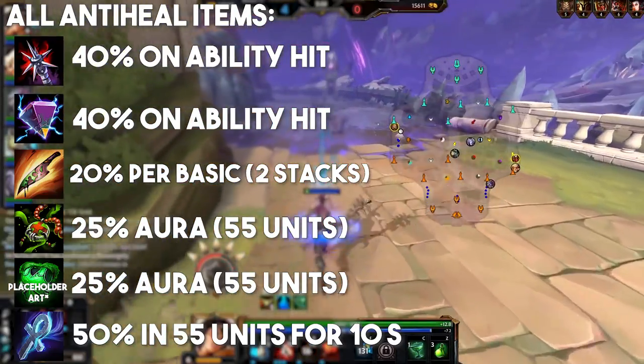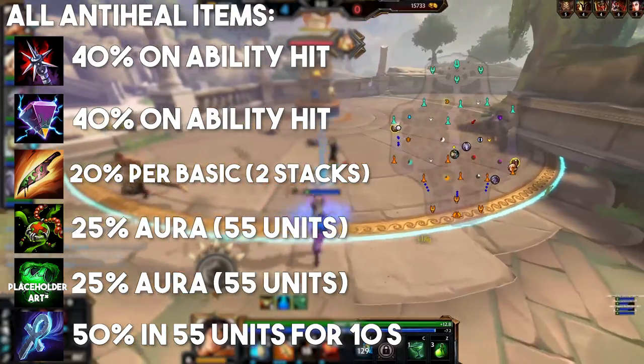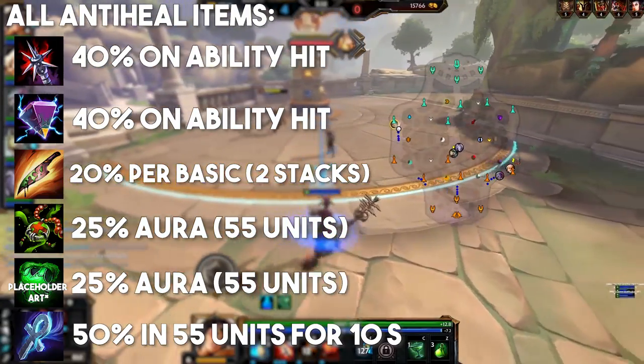The upgrade for Cursed Ankh also makes enemies take 20% more damage if they are affected by an ability heal while the relic is active.